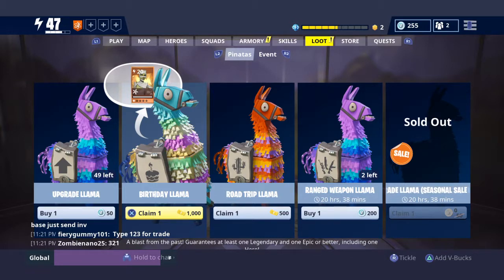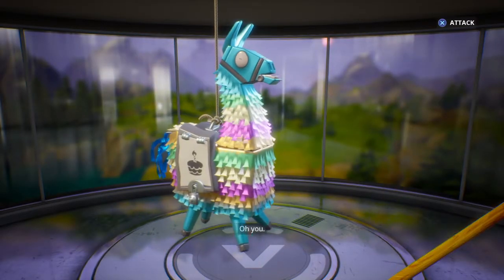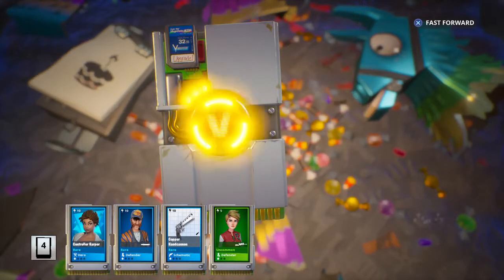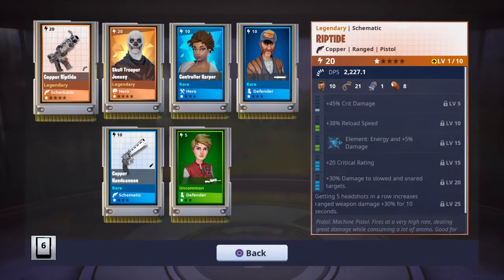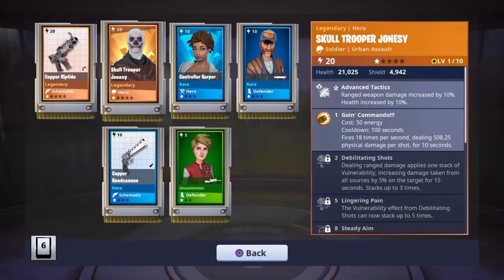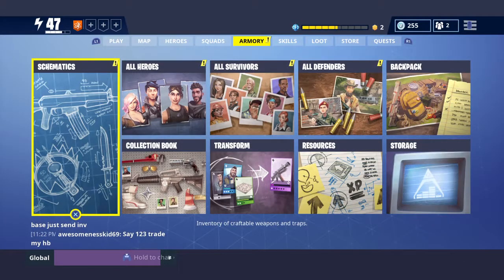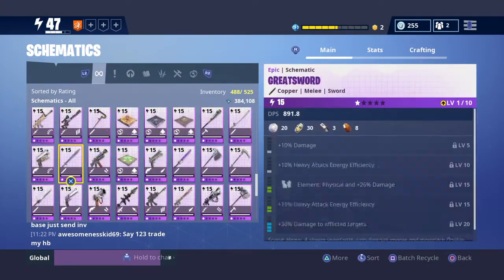Let's go, let's get some hype. Three, two, one, go! Come on, come on, come on. Look out, leaves. Let's go — Skull Trooper! Riptide! Let's go guys, we got the Skull Trooper and the Riptide. Skull Trooper is a decent hero, but the Riptide is a wicked good pistol. Let's go!